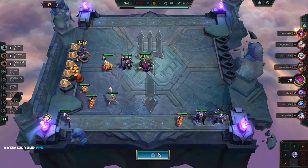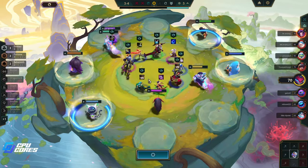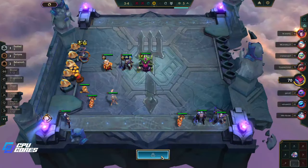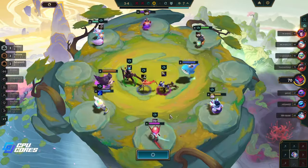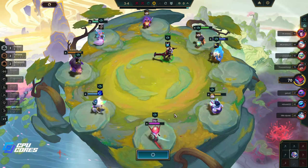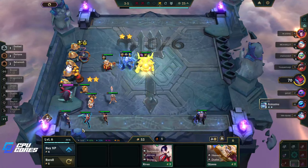We need one more item — actually, no, we don't need any more items for Diana. We need one more item for Annie. We have a Crownguard — actually we need a Crownguard for her, so I'll take this. That will be a good item. Basically the same items except Annie doesn't get the Titans because she doesn't really need to attack — she does all her damage by just being there. So we'll give her the Crownguards.